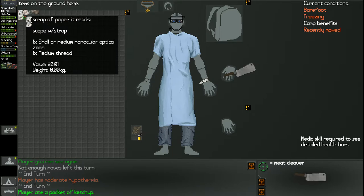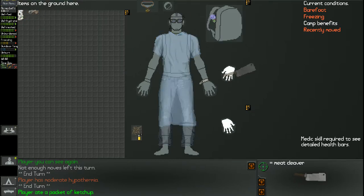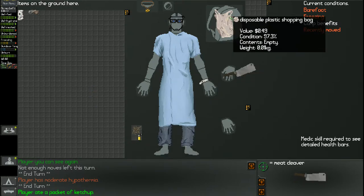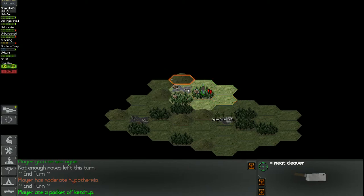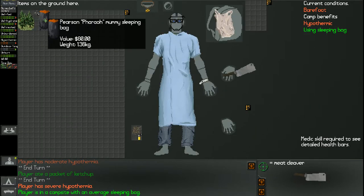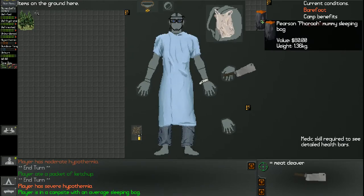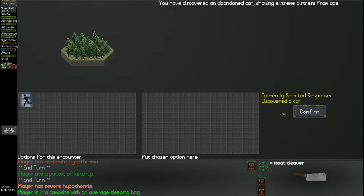Smaller medium monocular optical zoom — awesome. I found a bag in good condition even — that's sweet. This game is being nice to me; it gave me this small, really valuable one right off the bat. You're so nice, game. That means you're probably going to be horribly dickish later.